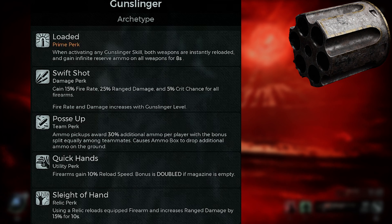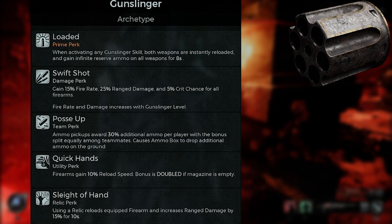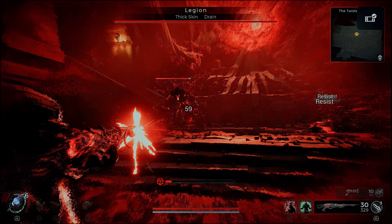You can pause to see what the Gunslinger brings to the table, but I'm going to tell you what the Gunslinger brings — and that's going to put legs under the main gun we're using today, which is the Merciless.